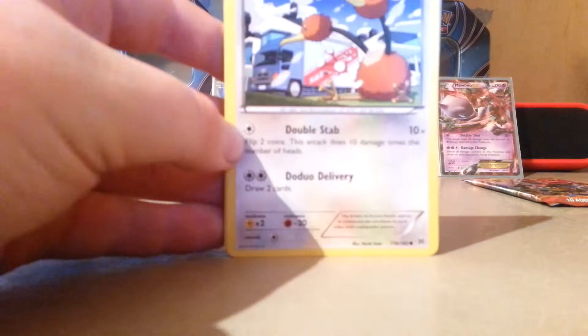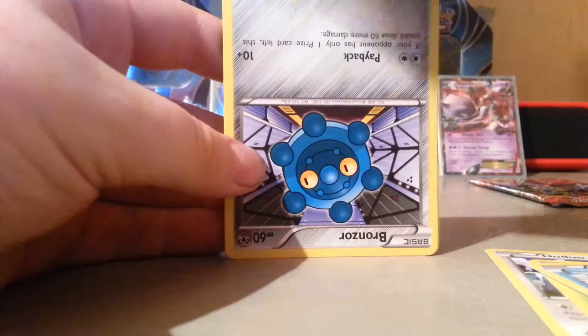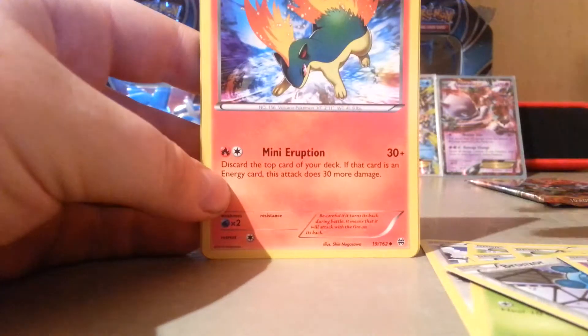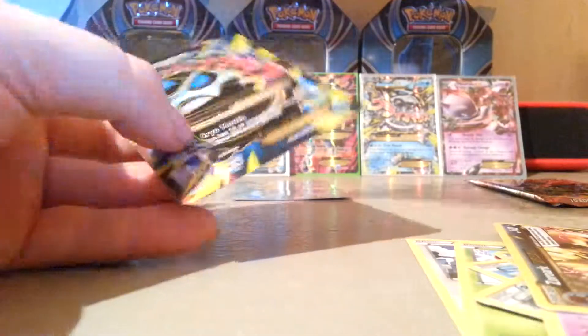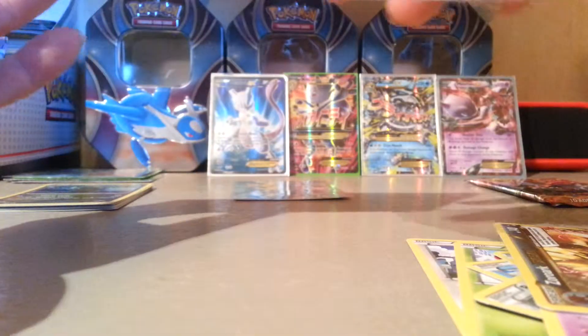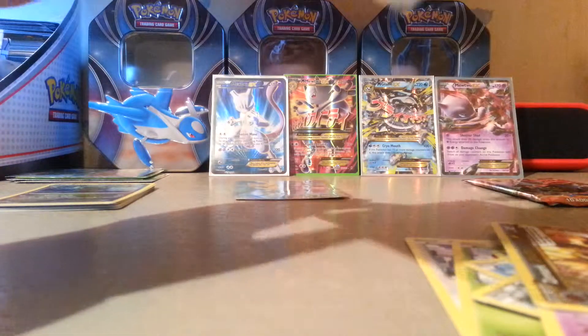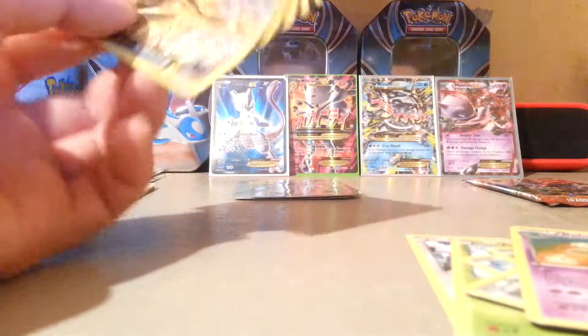Another EX and a Break — this is blowing my mind right now. Doduo, Paras, Staryu, Skiddo, and an upside-down Bronzor — that's the first time that's ever happened to me. Wobbuffet, Quilava, Vaporeon, Zoroark Break — I do not have this in English. And a Mega Glalie EX. This is the best blister pack I have ever opened in my entire life.